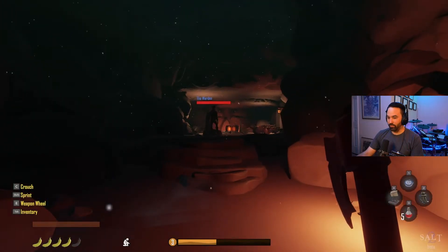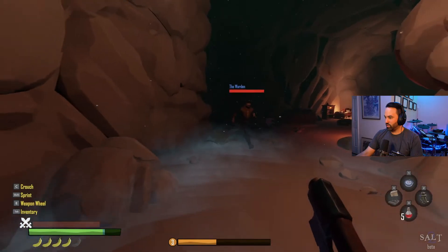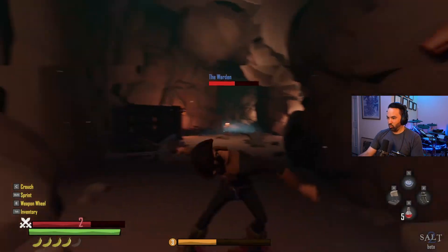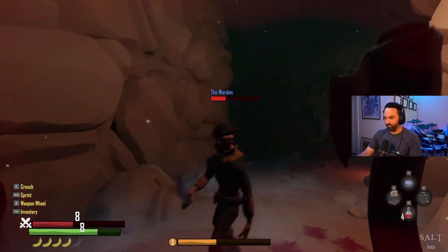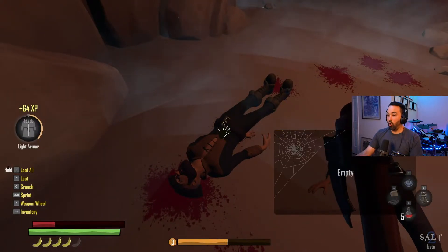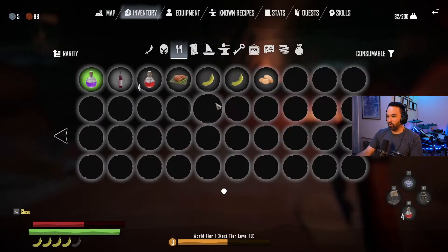Oh god - The Warden! He has to be a pirate captain, right? Using a health potion - oh shit! Trying to do a power attack - oh, oh! Got the Pirate Captain's Key! Wow, that was freaking close. Should probably drink another potion and eat some more cooked boar to get my hunger up and restore health.